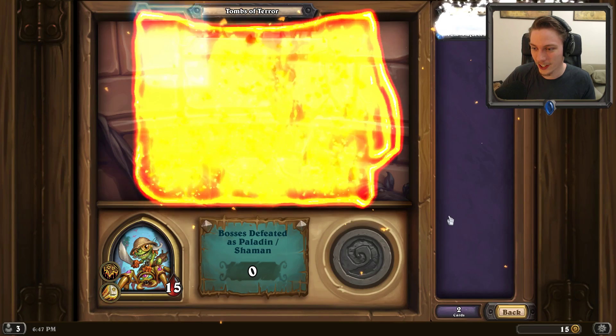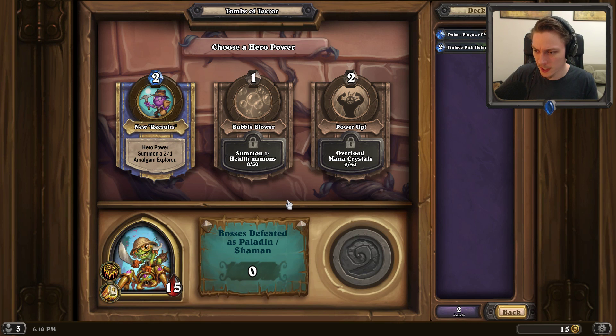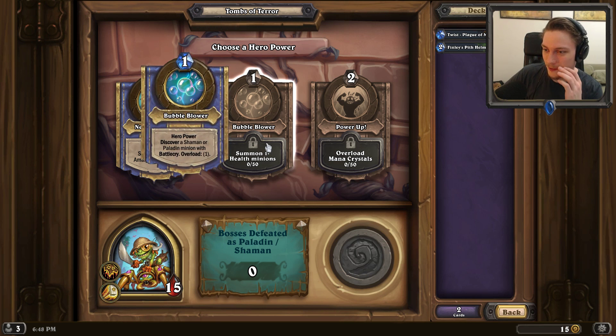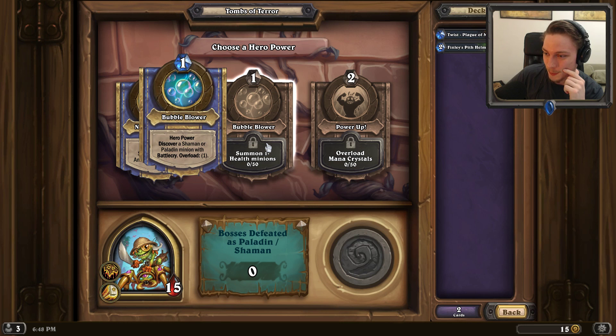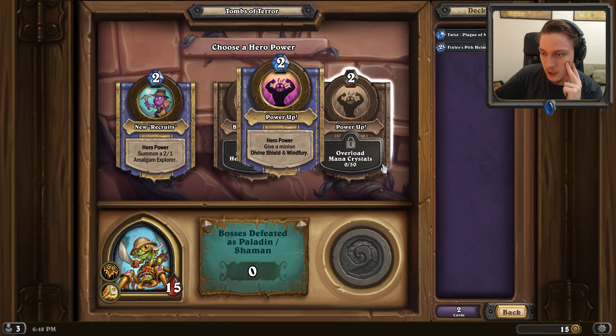We've only got this one. Bubble Blower: summon 1 health minions - 50 of them in order to get a Discover Power. Discover a Shaman or Paladin minion with Battlecry, Overload 1. Par up, Overload Mana Crystals - give a minion Divine Shield and Windfury. We get a 2/1 rather than a 1/1, so they are clearly getting better.